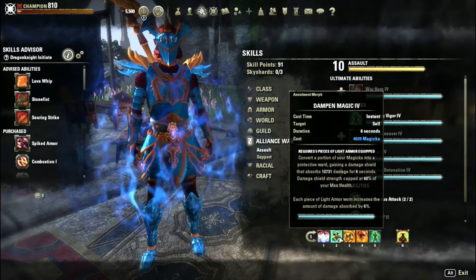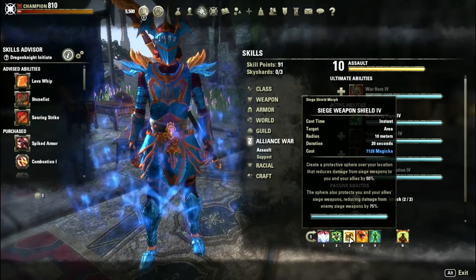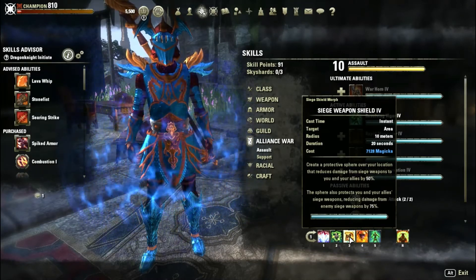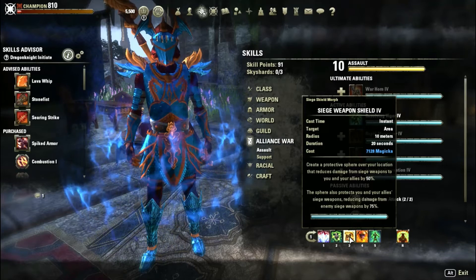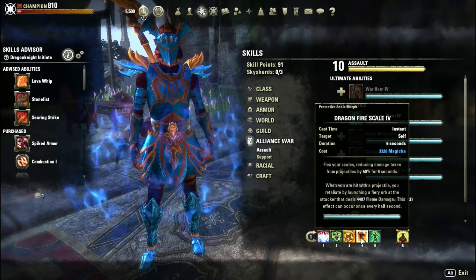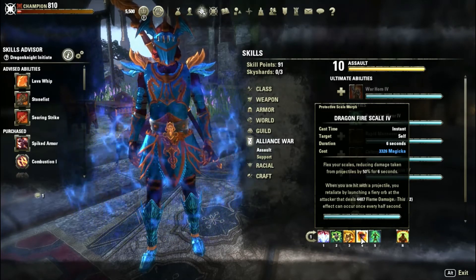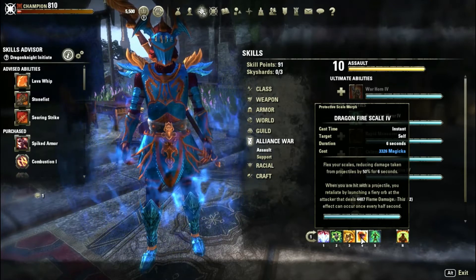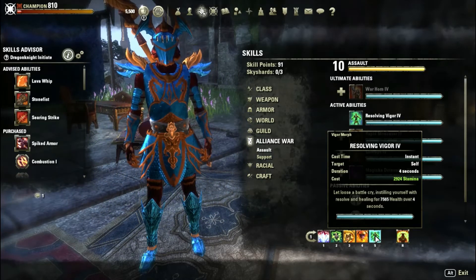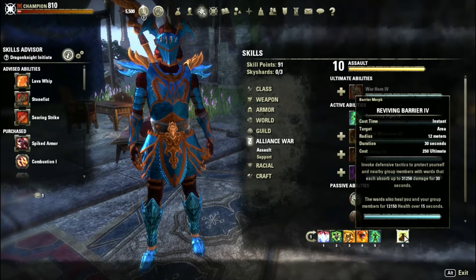Then Siege Weapon Shield from the Alliance War skill line — technically it's not a damage shield so I'm not going to count it, but I had a flex spot open so I put that in. Then Dragon Fire Scale, which also doesn't really count as a damage shield — it just reduces damage taken from projectiles. Last on the back bar is Vigor; I'm using healing to activate one of the damage shields on my sets, which is why that skill is there.